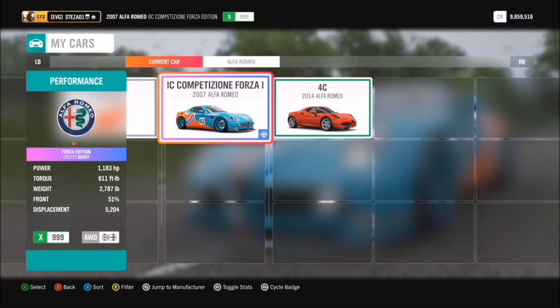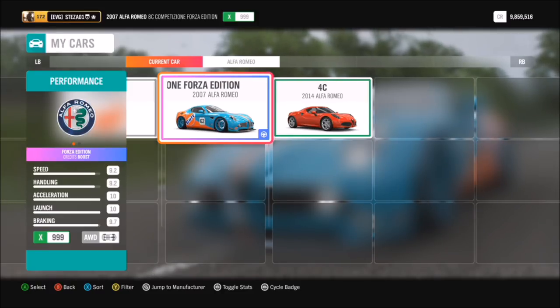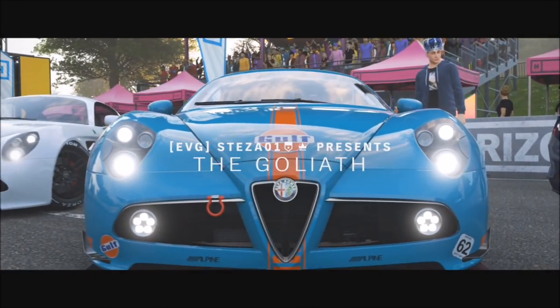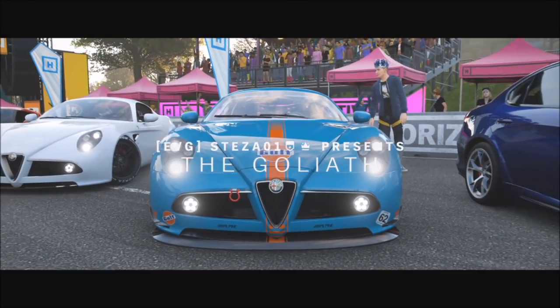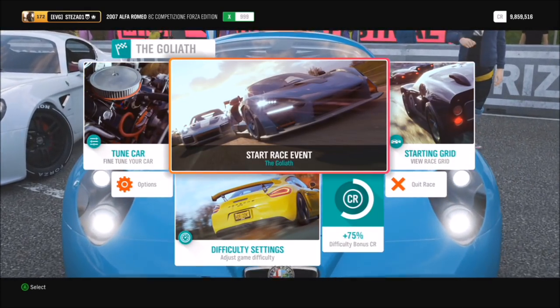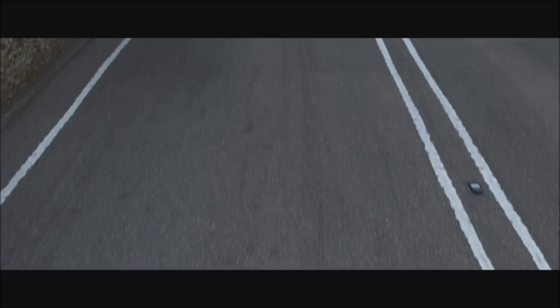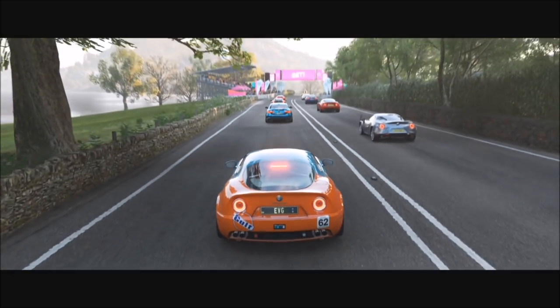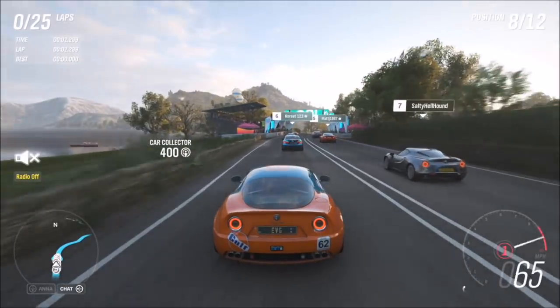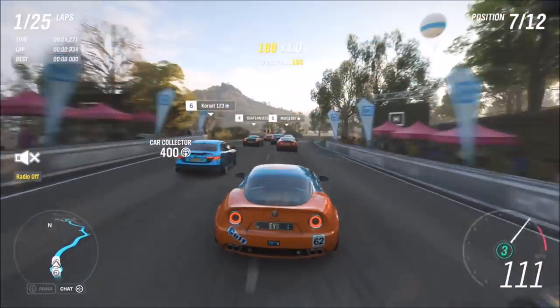The car I used was the Alfa Romeo 8C Forza Edition, tuned up to X class. The tune and design can be found on my storefront; I'll leave the links in the description. It's better to use a Forza Edition car — either a credits boost one or an influence boost one. There are quite a lot out there, like the BMW M5 Forza Edition for credits or the Alfa Romeo Giulia Forza Edition for influence.